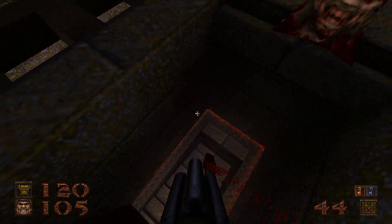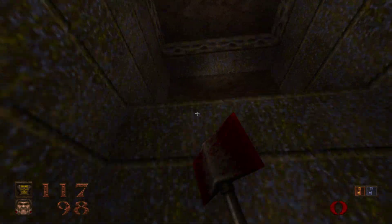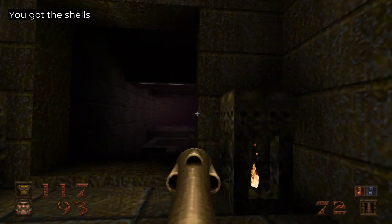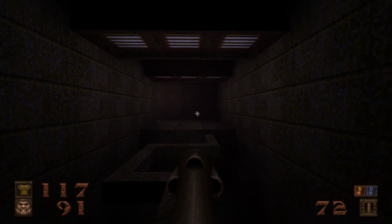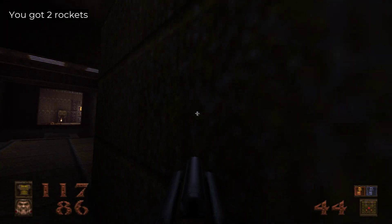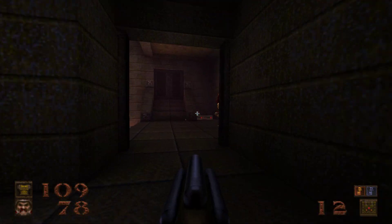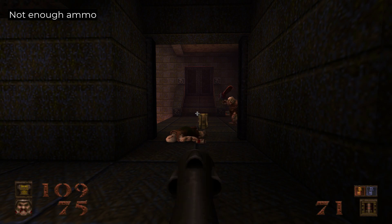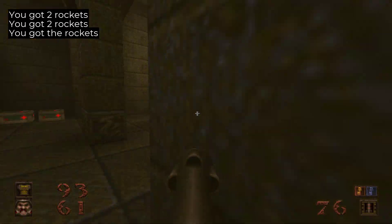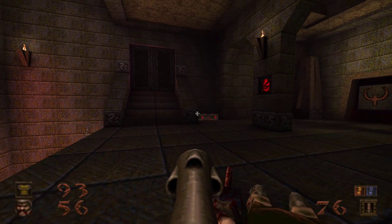And now we can just play through it like normal. Go up here and continue onward with the level. This wall right here is going to lower, so we're going to have our rocket launcher ready. Shoot this guy and same thing here. A bunch of enemies with the chainsaws — they are done really quick. And now there are going to be a couple of zombies spawning.